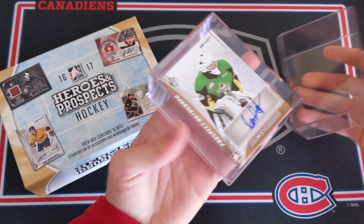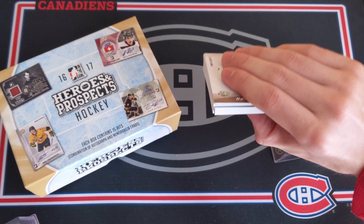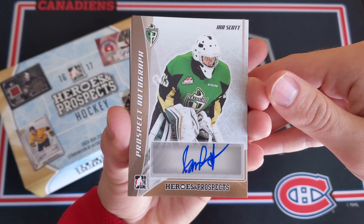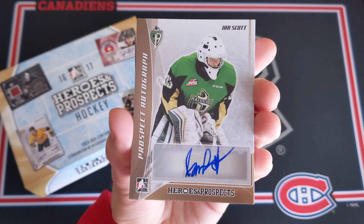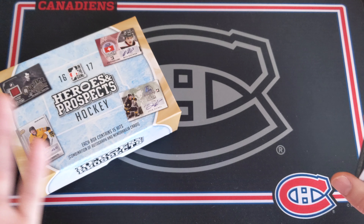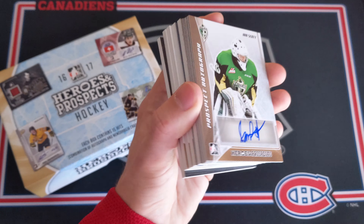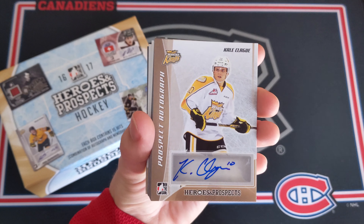Let's just remove these stickers. Okay, both stickers have been removed. The box just slides up like this. Usually I believe you get like 10 autos and maybe five mem cards. This is an unlicensed product, so no NHL logos or anything. Let's take the foam out here and grab the box of cards — looks like a few thick ones. We've got 15 cards in here, let's just dump these out. Here we go, a single box of Leaf Heroes and Prospects, and this is what you get.